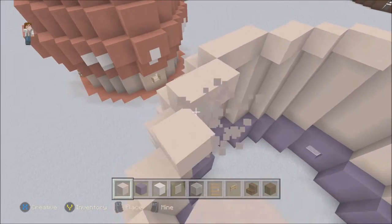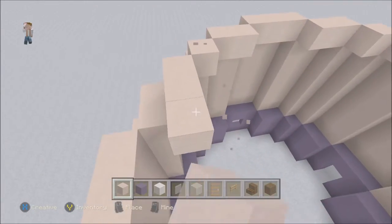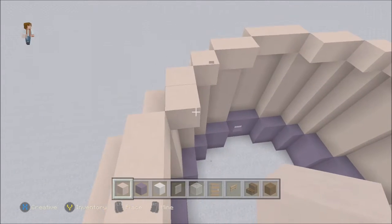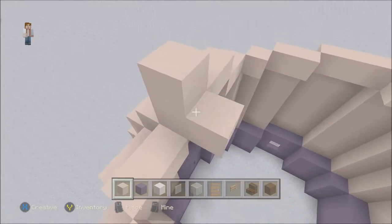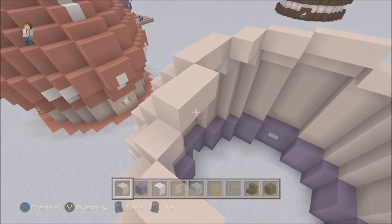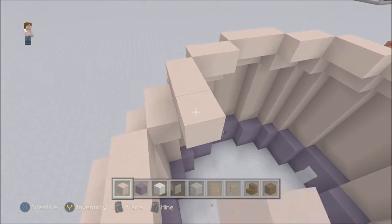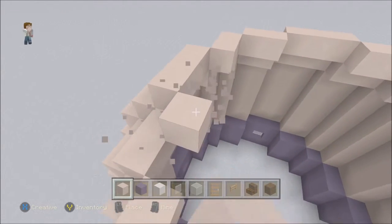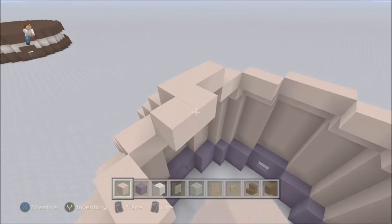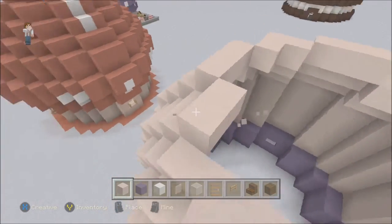My inspiration for this was Smurf houses. I grew up in the 80s and I loved the Smurfs - I used to have this little plastic Smurf castle thing. When I said 'mushroom kingdom' it wasn't Mario, it was really the Smurfs, but mushroom kingdom sounds a lot cooler. I think baby blue could work really well with white - that's kind of the whole Smurf color scheme. Oh, there's my Oreo cookie house over there.